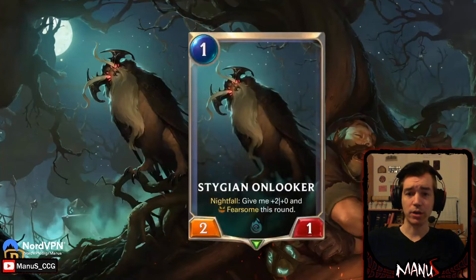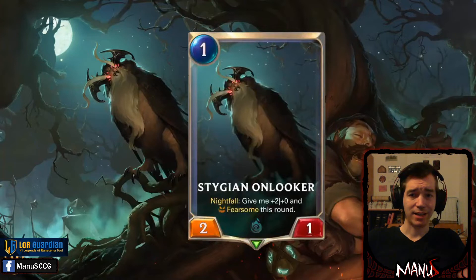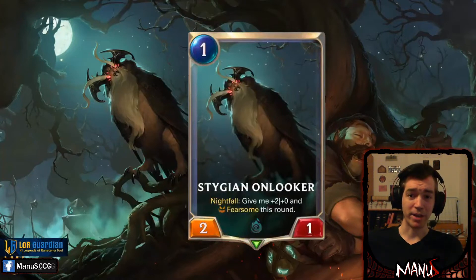First off we have Stygian Onlooker. It's a one-cost two-one, so pretty standard on turn one. But with Nightfall, it gets plus two, plus zero and Fearsome this round — so it's a one-cost four-one Fearsome for the turn you play it, making it particularly good on defense, trading, or on certain boards as a cheap way to deal additional damage. One mana to add a four-attack unit to the board that is attacking the turn and is hard to block can be a really nice tempo swing. This looks like a decent role player for a more aggressive Fearsome-heavy Shadow Isles deck, though it could also fall by the wayside. Overall, solid role player — nothing flashy, nothing that will make or break a deck, but a nice card to fill out a proactive strategy.